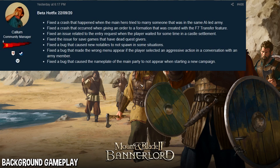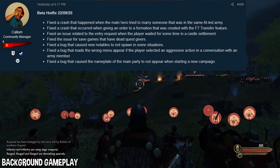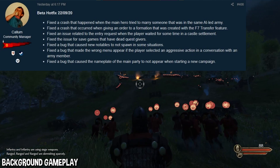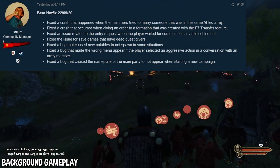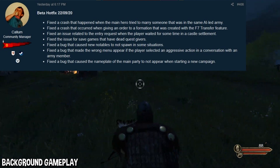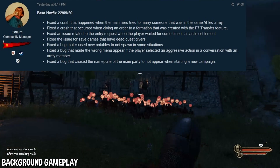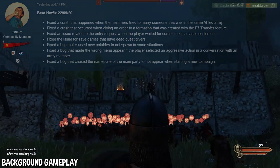Lastly, they fixed a bug that caused the nameplate of the main party to not appear when starting a new campaign. On Reddit I've seen that this was a problem not only at the start of the campaign, but during the campaign — certain places you would visit, once you came out of them, you would not have a nameplate on your main party anymore. Hopefully that is fixed with this bug fix as well, but we shall see.